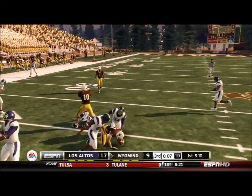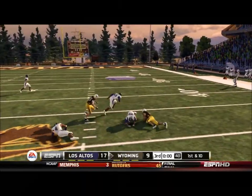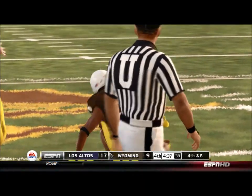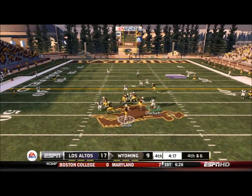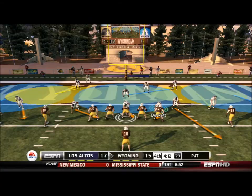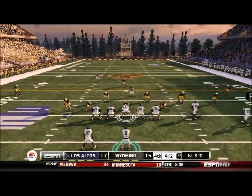Wyoming comes right back and drives with a nice catch across the middle. Sewell makes a nice catch bouncing off two defenders — great effort by one of their star players. On 4th down with 4 minutes left they go for it, and I gamble for the interception on a man they have wide open — I miss. Wick takes it all the way into the end zone. They go for 2 to tie — Smith goes straight up the middle but we stop him. We still hold a 2-point advantage.